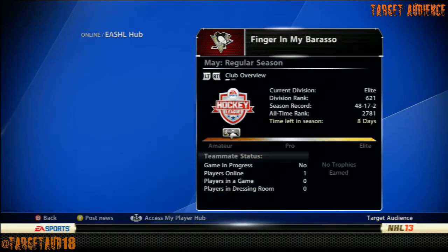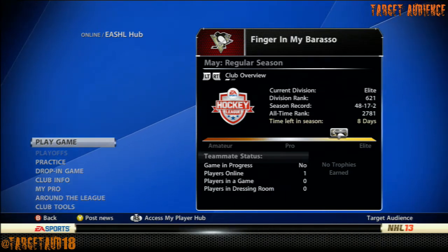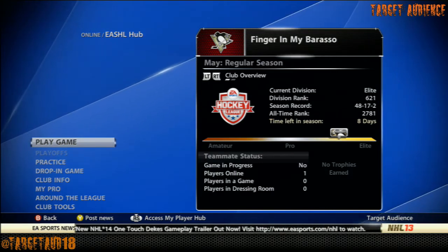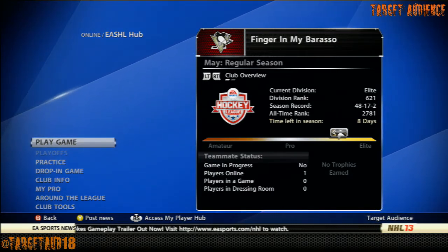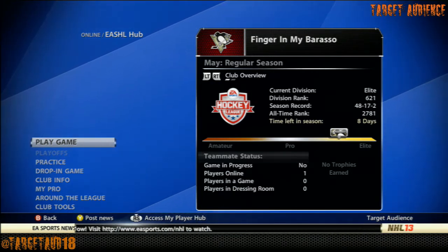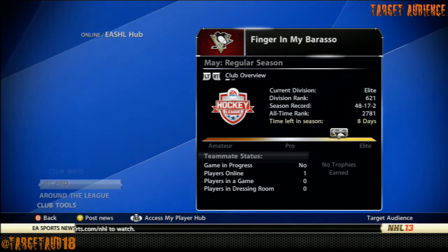Before we go any further, make sure you guys vote for the Be A GM Series 4. We're currently in the second round of voting — there's a total of 3 rounds. Voting closes May 21st at midnight, so make sure you cast your votes before then. The final will be another 2-week voting period between 2 candidates, and then we'll finish with Carolina and take over from there. Alright, back to the build now.